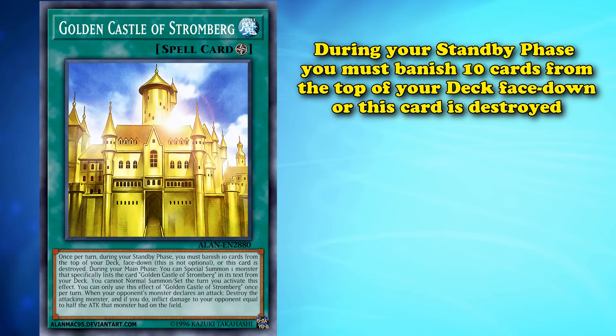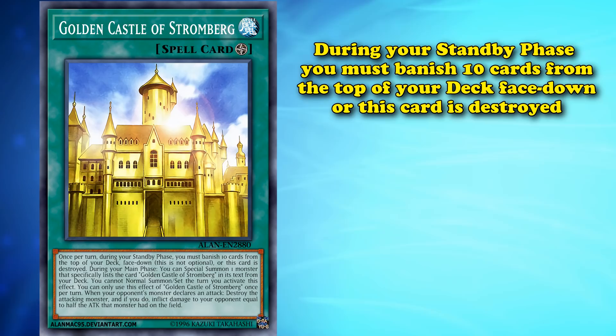At number 10, we have the Golden Castle of Stromberg. This card has a maintenance cost where, during your standby phase, you must banish the top 10 cards of your deck face down, or else destroy this card.